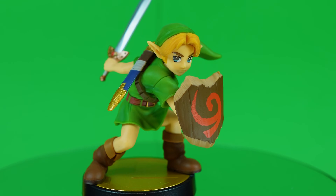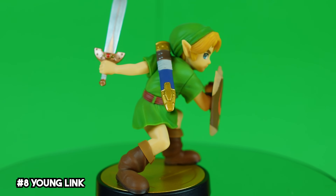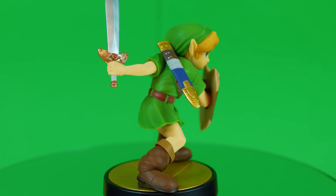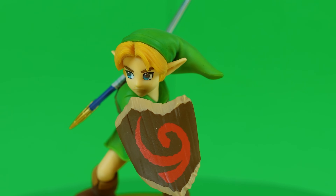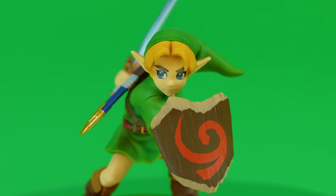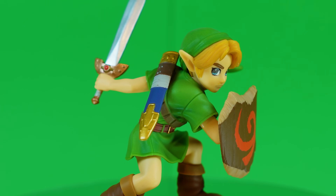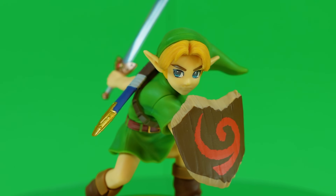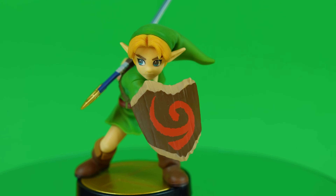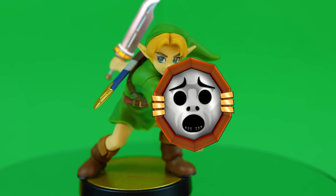Young Link is my absolute favorite Zelda figure in this series. I did really miss his inclusion before he was brought back with Smash Ultimate. The Kokiri Sword and Deku Shield look perfect and have great texture and detailing, and he is one of the more accurate faces in this entire line of amiibo. Ocarina of Time will probably always be my favorite Zelda game, and it feels great to have something so reminiscent of that game. Wouldn't it have been really neat though if he had the Razor Sword and a Mirror Shield from Majora's Mask?